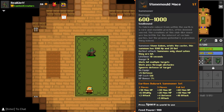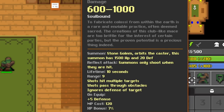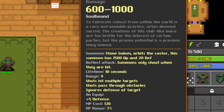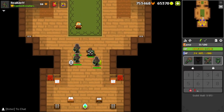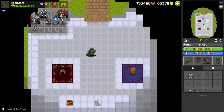Now let's go over the stone mold mace, which I think is the second biggest part of this ST set. It deals 600 to 1000 damage and summons a stone golem that orbits the caster. The summon has 1500 HP and 20 defense, and the reflect attack means the summons only shoot when they are hit. Lifetime is 10 seconds, shots hit multiple targets and pass through obstacles, ignore defense on target. On equip you get five defense, MP cost is 120, and XP bonus is seven percent.